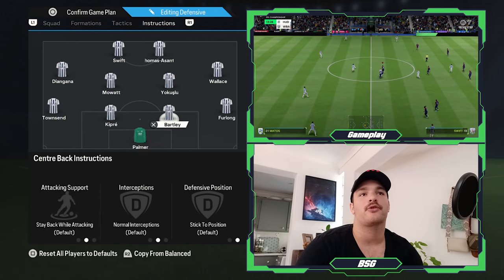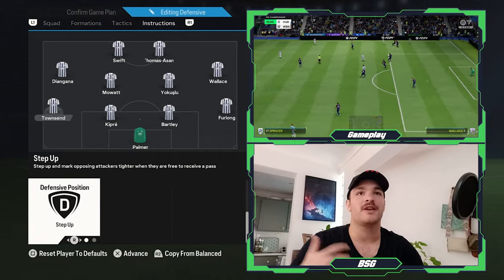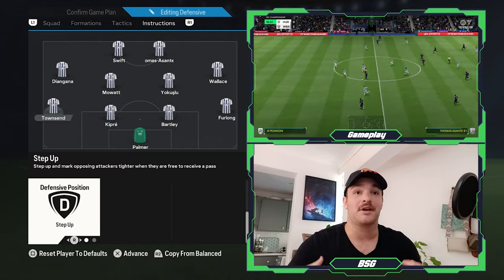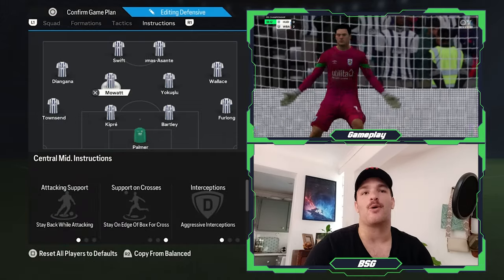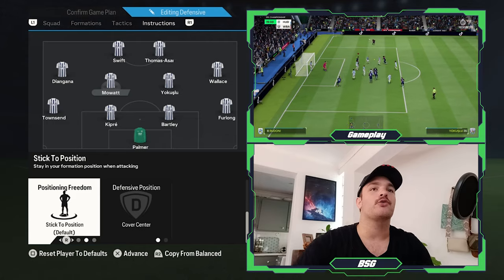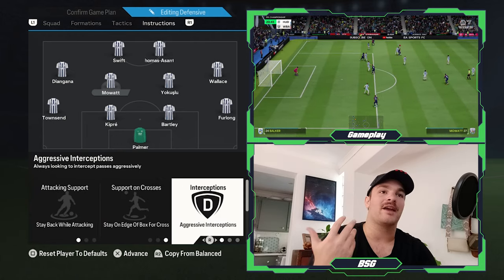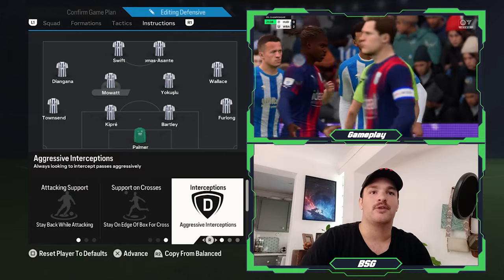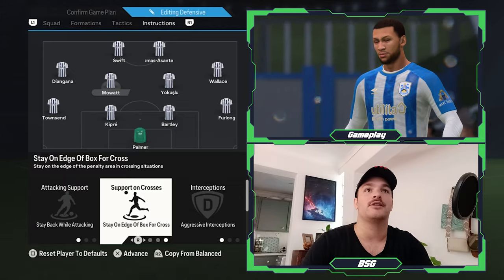In terms of instructions for this shape: Palmer, Capri, and Bartley remain at base instructions. Townsend and Furlong remain largely the same, but the step-up approach is a necessity — you want your fullbacks high, wide, and aggressively attacking the opposition's wingers to win the ball back. In central midfield, both Jokushlu and Moak are told to stay back while attacking, stand at the edge of the box, use aggressive interceptions, cover the center, and stick to position — you don't want them drifting wide and exposing the center. This aggressive press requires bravery and interceptions throughout the field.